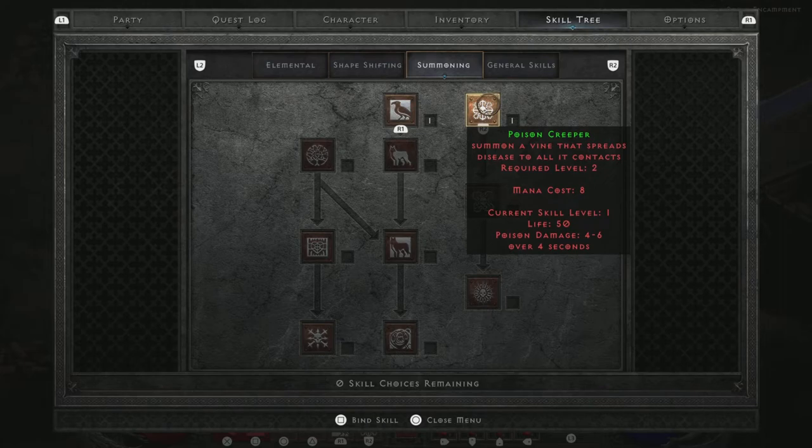Once you've picked the button, you can actually do those moves. Some of these moves require you to not be in town — so if you bind them and it says 'not using skill,' it could be because you're in town. Go out into the wild to kill some enemies and you'll be able to see it working.